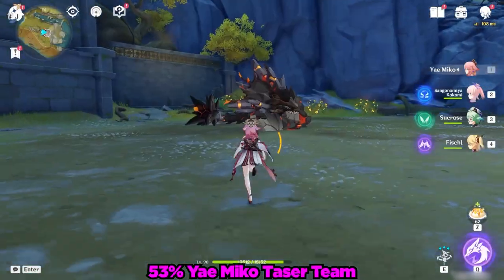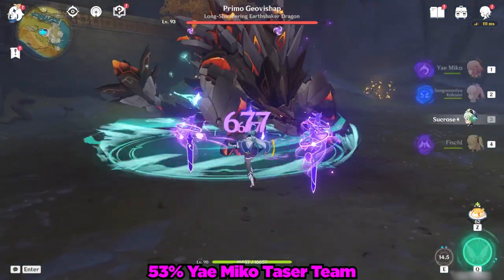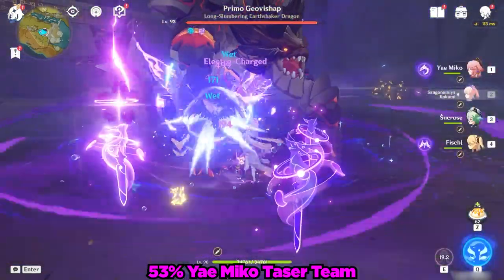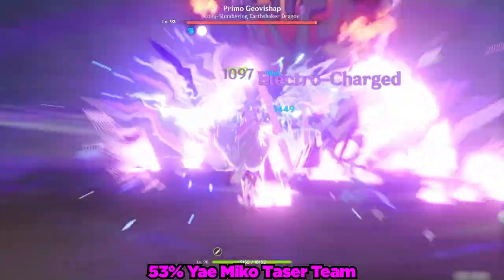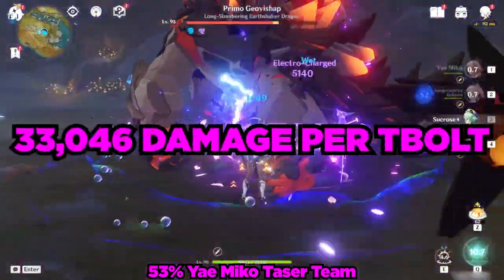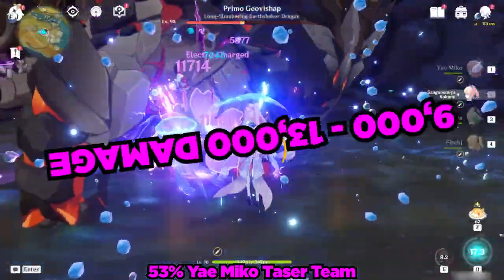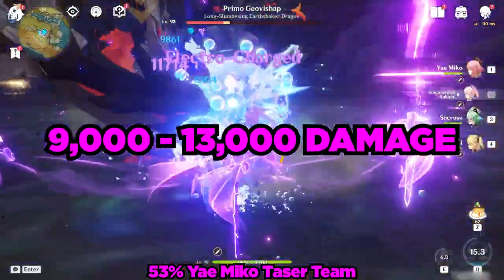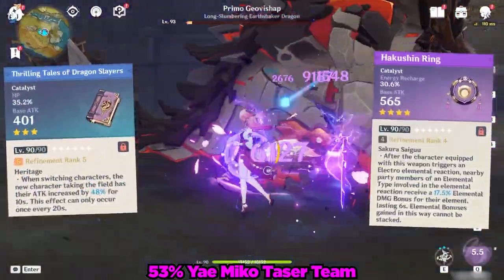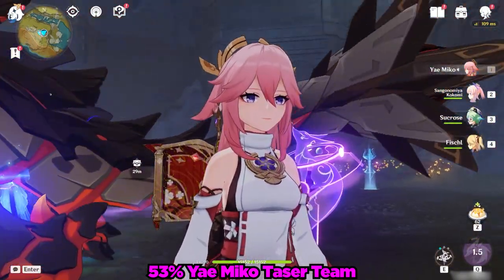Now that we have an idea of what a 53% free-to-play damage potential Yae Miko can do solo, let's take her and her fox friends for a walk with a full team against the Azhdaha. Yae Miko's burst did 33,046 damage per Tenko Thunderbolt, and her Sakura Shade totems are doing between 9,000 and 13,000 damage on crit per zap. With both the Hakushin Ring and Thrilling Tales of Dragon Slayers buffing her damage, this team effortlessly punched the stuffing out of our favorite punching bag.